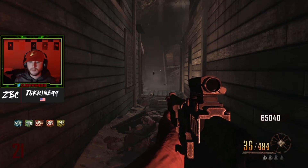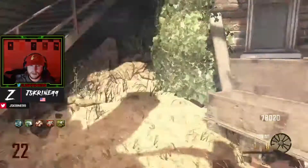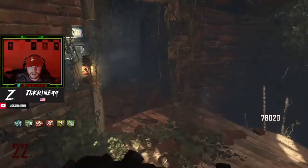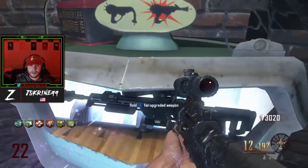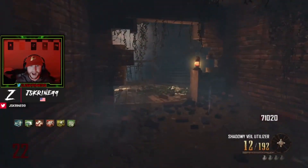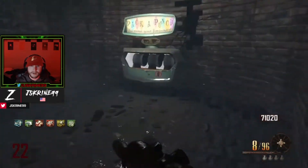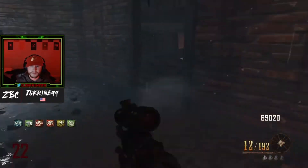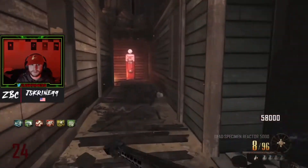Speaking of snipers — we talked about the SVU, now we got to talk about the DSR-50. I know I think the SVU is better, but the DSR is good. It's nowhere near as fast as the SVU, nor is it a wall buy. But the customization helps it — when you re-pack the DSR you can get a silencer, which adds nothing gameplay-wise but it's cool. Upgrade it again and you can get iron sights, which is also just cool.